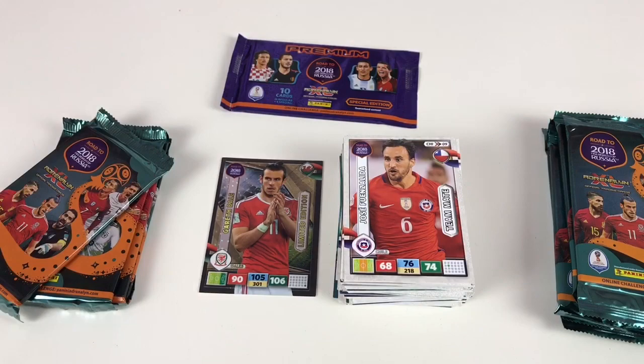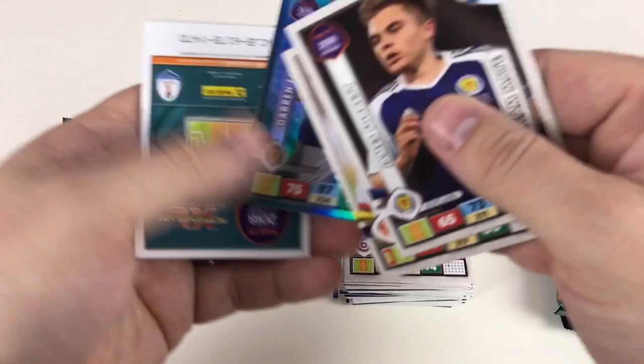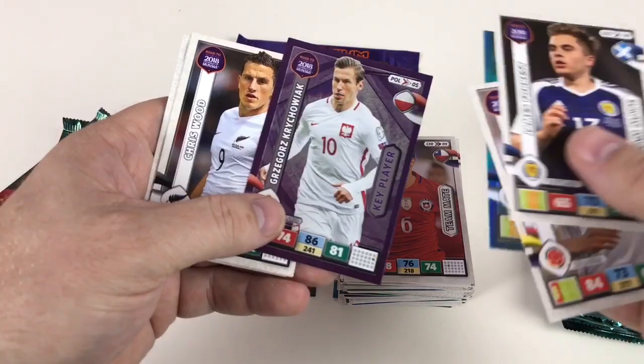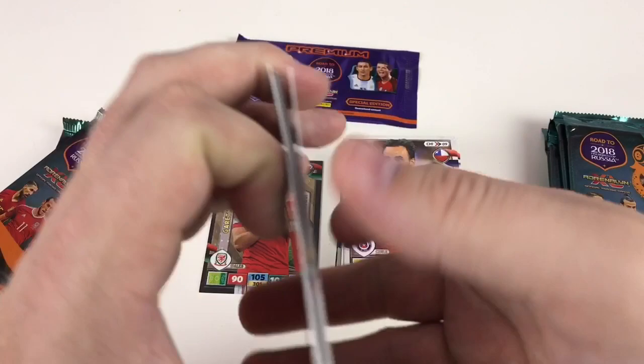James Forrest and Jason Drillo, Darren Fletcher, Gregorz Krychowiak key player, Chris Wood, Alan Tosca, Ilkay Gundogan, Lucas Biglia, and Raphael Guerrero.